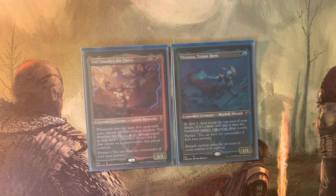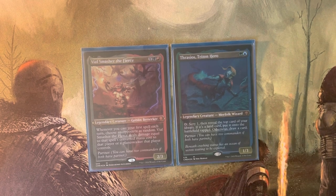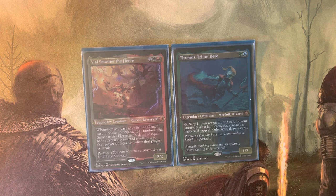Welcome back. This is my Vial Smasher and Thrasios Triton Hero deck — one of my handful of partner commander decks. This deck started out as a Vial Smasher-only Rakdos deck. I loved the way the effect played and the excitement of figuring out who was going to take damage — I thought that effect was just too fun not to play. I quickly realized I needed card draw and ramp really badly, so I looked for green partner commanders to give Vial Smasher access to green.